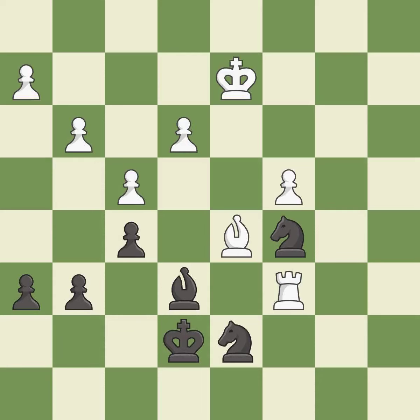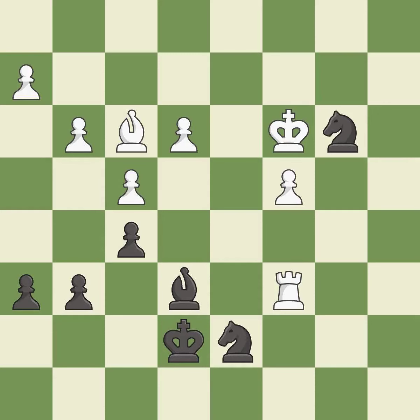The game was close to equal, but now white has the advantage — it is an inaccuracy. The game is still close to equal, but white lost their advantage — another inaccuracy. This is the strongest option. This steps away from the checking knight. This is the start of the endgame and white is equal. This moves the knight to safety. This move puts the rook on a safer square — excellent.